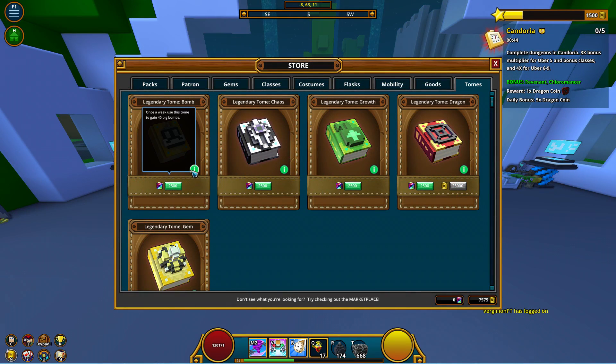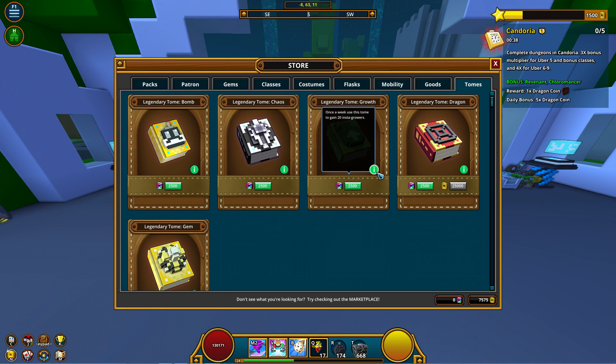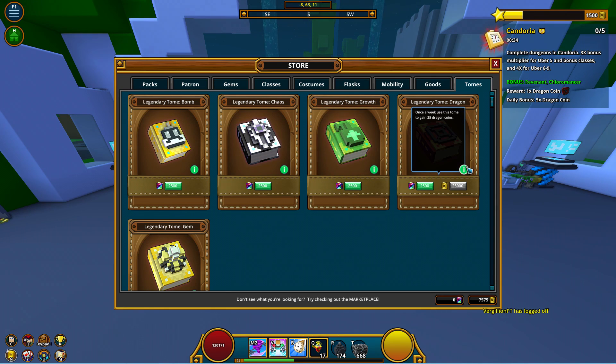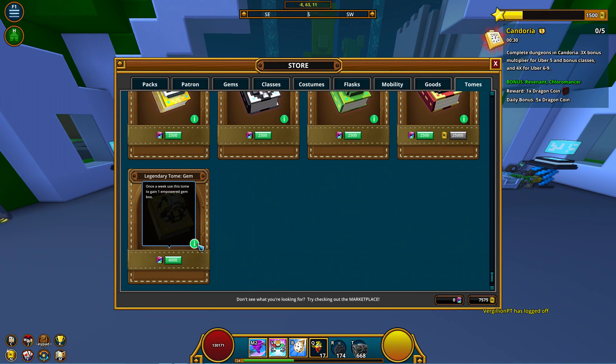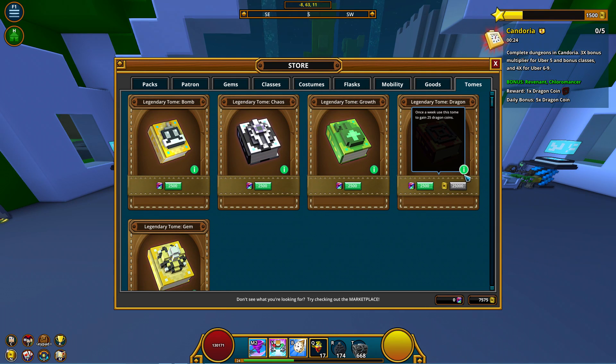Next up are the legendary tomes. Starting out are the store tomes. These include Big Bomb, Chaos Codex, Instagrower, Informational, Dragon Coin Digest, and Empowered Gem Box tomes. These can all be purchased with credits, and the Big Bomb, Chaos Codex, and Instagrower tomes can also appear in the chaos chest rotation if you would like to purchase them with flux.